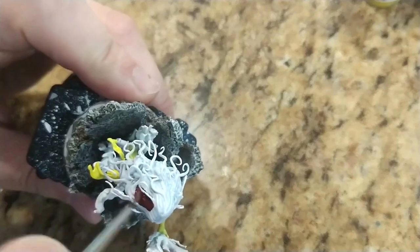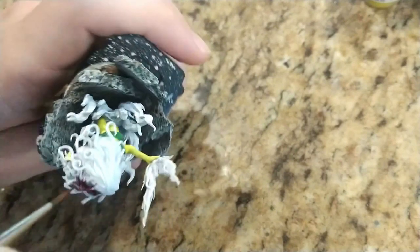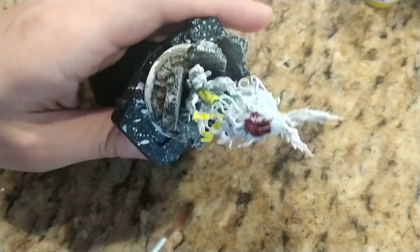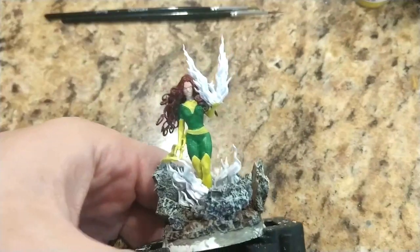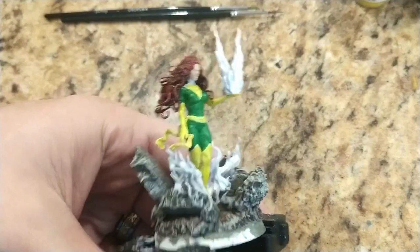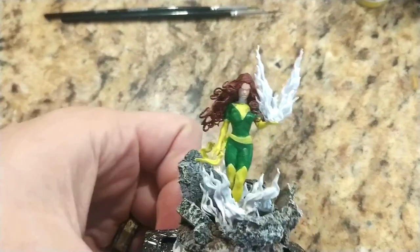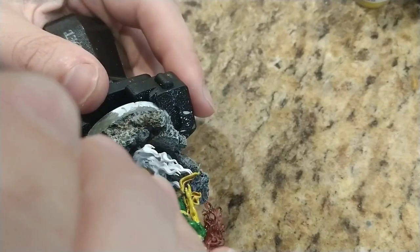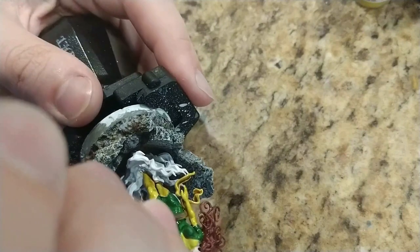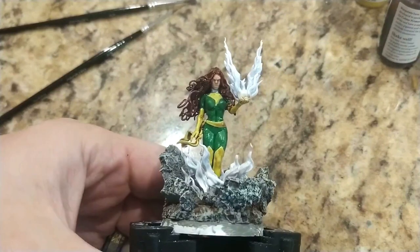Now we start the hair. Jean Grey is normally a redhead, but in a lot of the pictures with the Phoenix it's too red — like fire truck red. So I plan to tone it down just a little bit. I first apply a dark red and I'll plan to lay some lighter browns on top. Now we have all of our base colors done. For the fire I go around just like the yellow and make sure to get a nice flat white. Next I go around and paint my washes: a dark green on the green, a light brown for the yellow, flesh wash for the face, and a red wash for the hair. After that I decided to paint the Phoenix symbol on her chest.